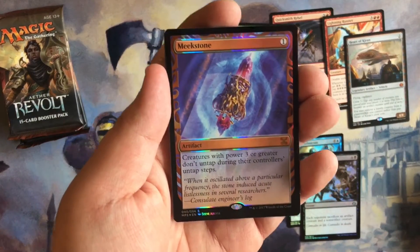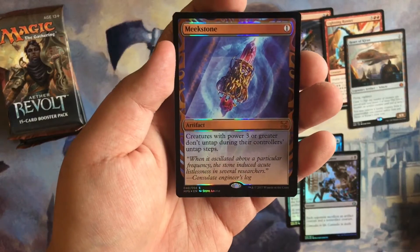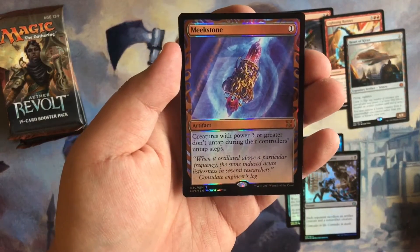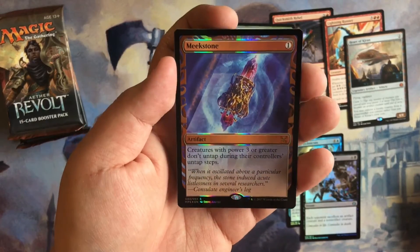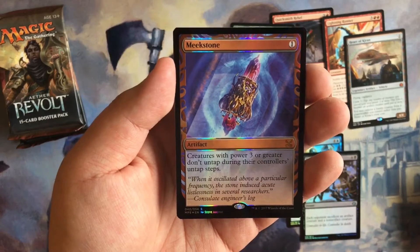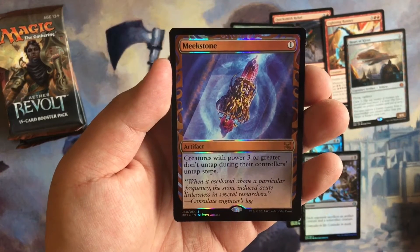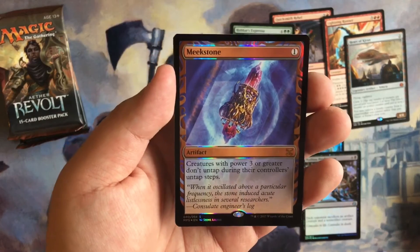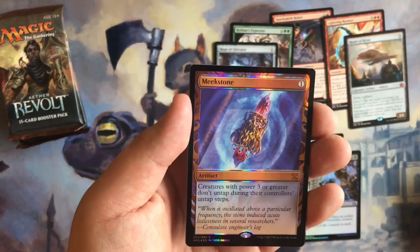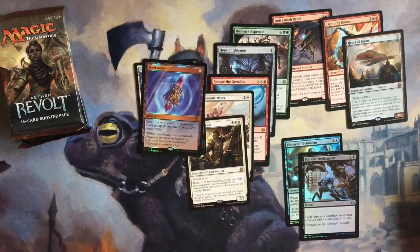No way — no freaking way! This is my first masterpiece invention I've ever pulled! Man, this was a good box. We got a Meek Stone! For those who don't know: one drop, and creatures with power three or greater don't untap during their controller's untap step. This is pretty freaking awesome!